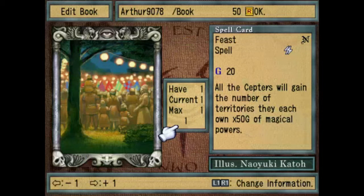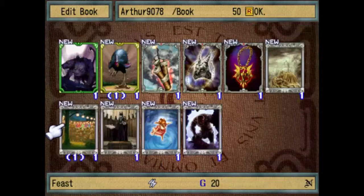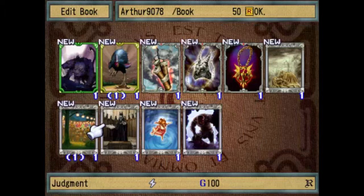Feast — I also added this to my book. All scepters will gain the number of territories they each own times 50 of magical powers. So it's pretty much mana, except with territory bonuses — the more territory you have, the more you gain. It also gives the effect to other scepters as well, so it can be useful in certain situations.